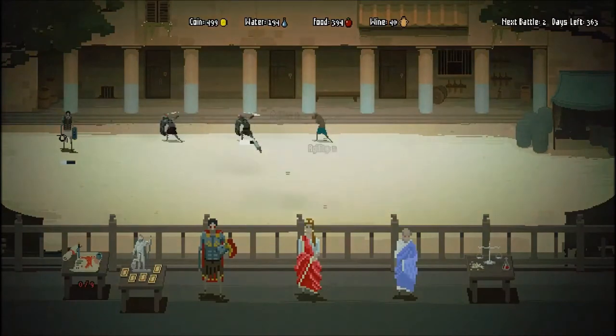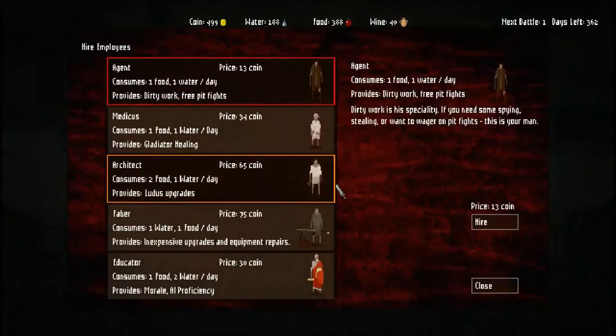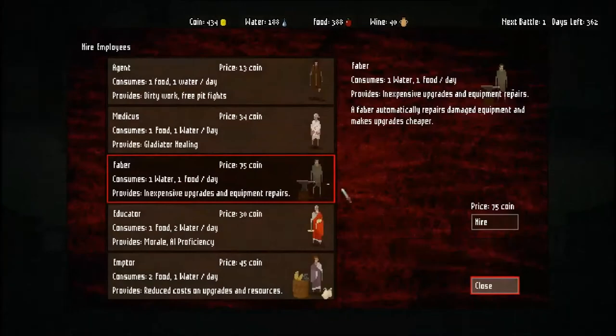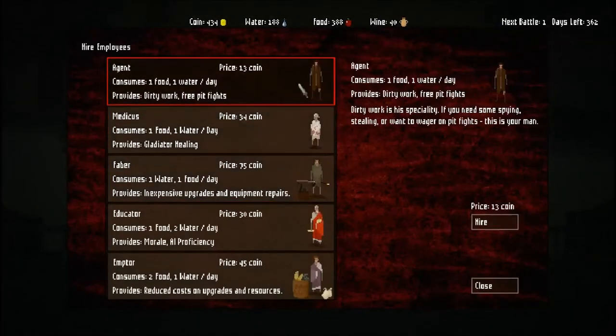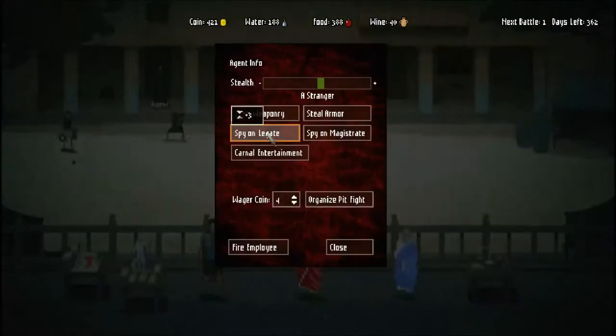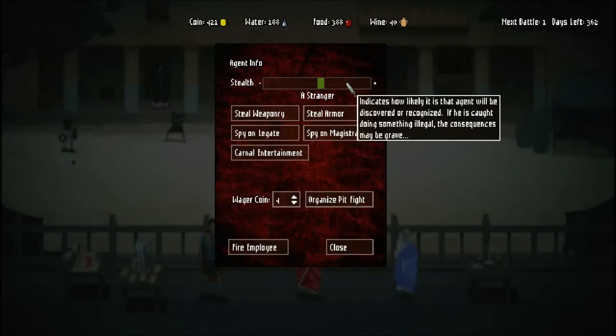In terms of hiring people, there are really two guys that you absolutely need, and the other one doesn't really matter. The first is the Architect - he's going to allow you to build upgrades and stuff. You really, really need this guy, so you're going to hire him right out of the gate. And then the second guy that you absolutely need is the Agent. He's actually very, very cheap but is probably the best of the employees you can hire. His stealth meter basically indicates how likely he is to be spotted, so you have to be careful if you're spamming him out on jobs.